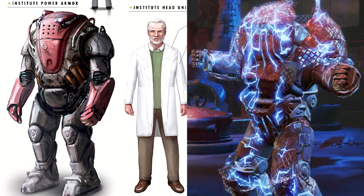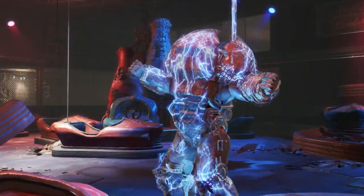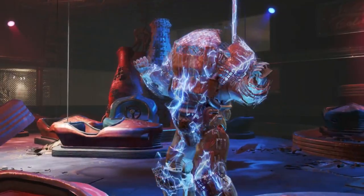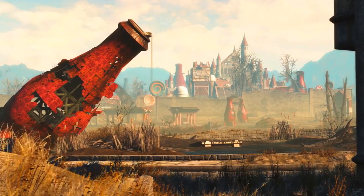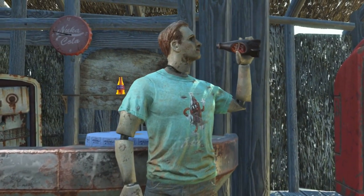I think there may be a little bit of a storyline behind this armor — maybe the raiders actually got it from the Institute somehow. You cannot deny that it looks very similar to the concept art of the Institute power armor. I'm hoping there is a bit of a backstory behind that voltage-kind-of power suit the guy is getting into in the trailer.